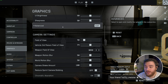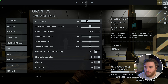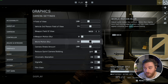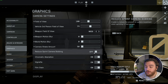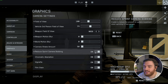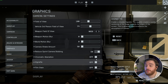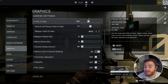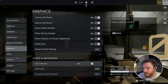Head to the Graphics tab, scroll down to Camera Settings, and raise or lower your field of view to whatever you're comfortable with — raising it will cost FPS, but play with what gives you the best competitive edge. Weapon motion blur and world motion blur should both be 100% off. Lower camera shake as much as possible and reduce sprint camera bobbing — these help with motion sickness. Turn off chromatic aberration, vignette, and film grain, which should help you see things more clearly and clean up the display for PvP.